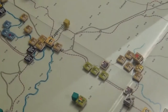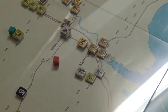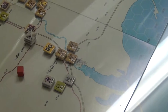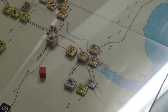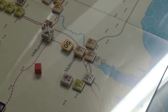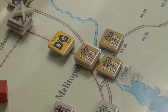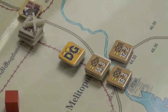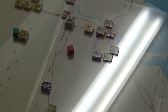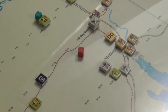Over here I landed some train busting markers. I didn't really want to attack this disorganized group right here, but actually I did fight them. The disorganized group had to suffer a step loss, but the 14-4-3 Infantry Division there had to take a step loss as well. So I killed one unit there — not too bad. And that really is all of the combat that happened.